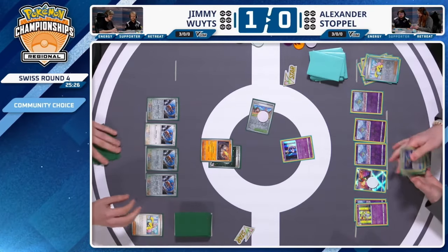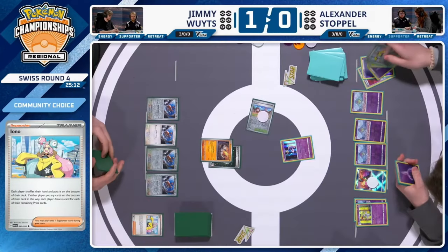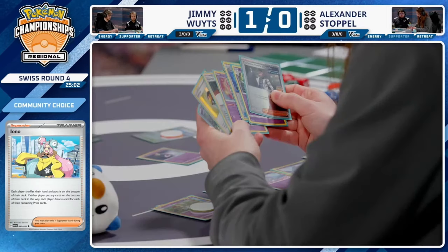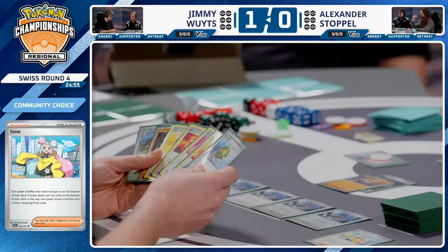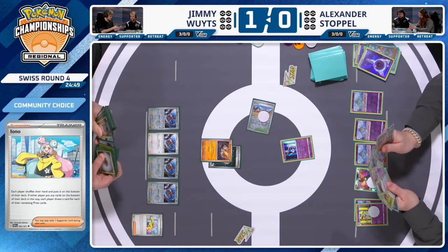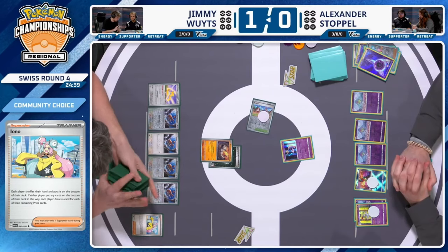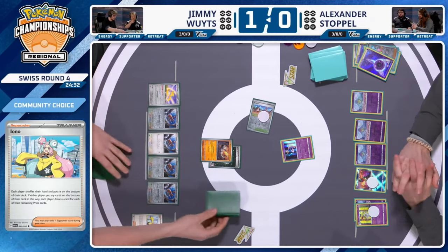Ideally you want as many Dodrios as possible, but you also want at least one Onix in the early game since you'll use Steelix at least a couple times. Having both Jirachi and Manaphy down early could prove tricky when Jimmy has four bench Pokémon. It's really important this Onix sticks around because it's the quickest way to ramp up damage. After Refinement and Artisan passes to Jimmy, that Onix is surely primed and ready to evolve — Jimmy trades the Onix and evolves into Steelix.